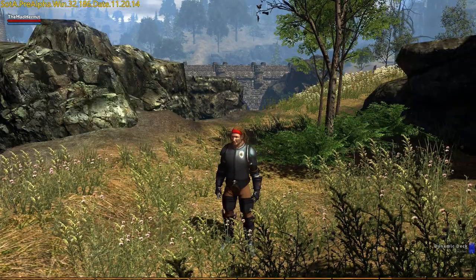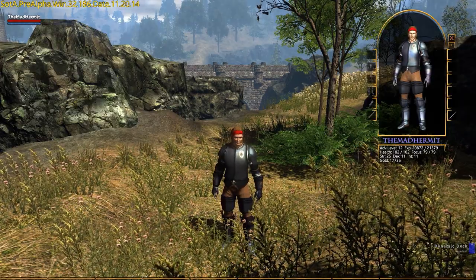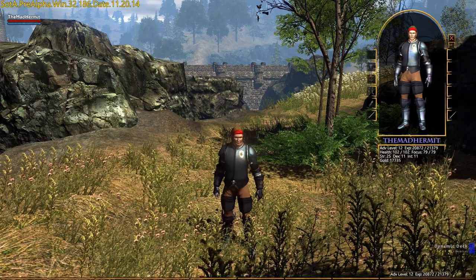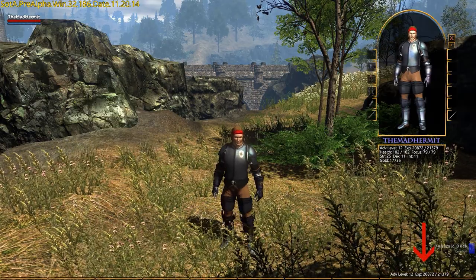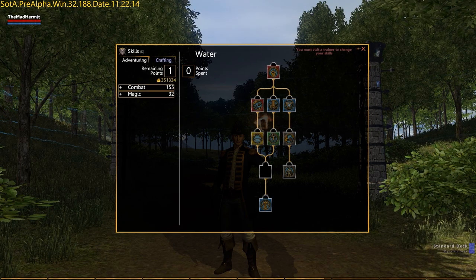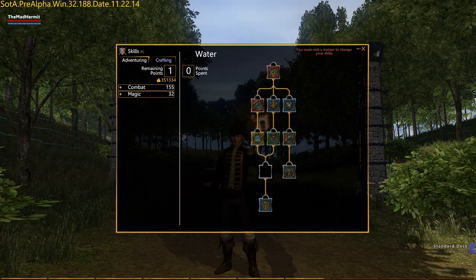To view your current experience point total, hit the C key to open up your character's paper doll. Your character's level is also displayed here. Optionally, you can drag your mouse to the bottom of the screen. Hitting the K key will show you your available skill points, along with the various skill trees.